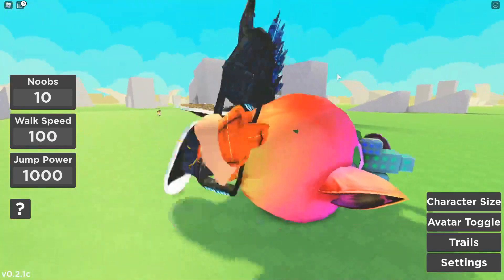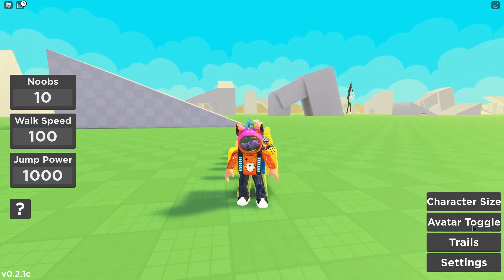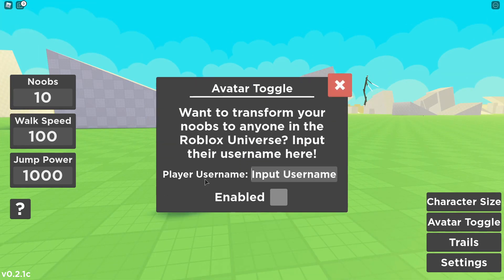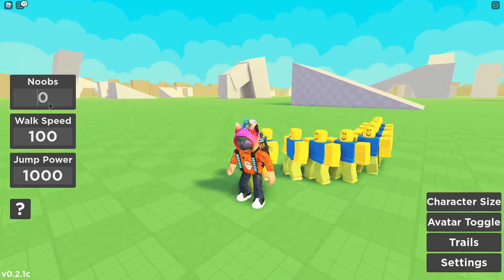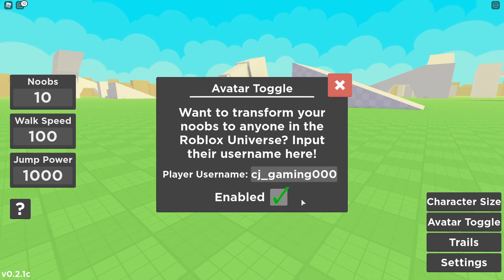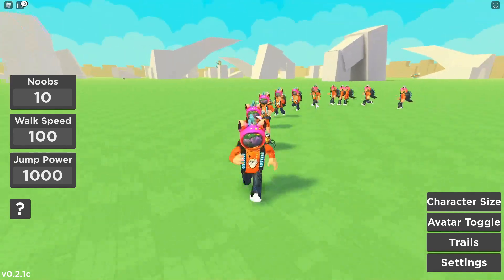The best part is you don't have to have noobs. It's called Noob Train but you can actually use your own avatar by putting in any player's username. So what I'll do is put in my username and enable it, then they should all turn out to look exactly like me. Now we have like an army of 10 CJ Gamings.